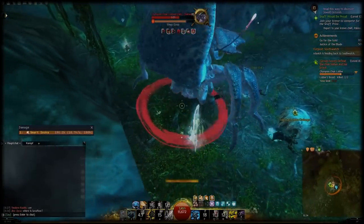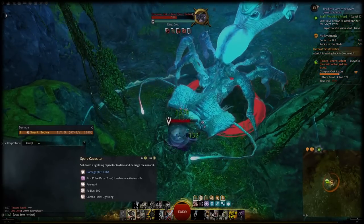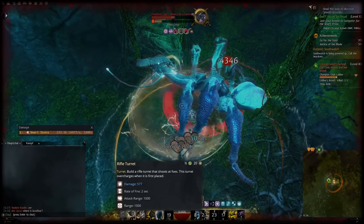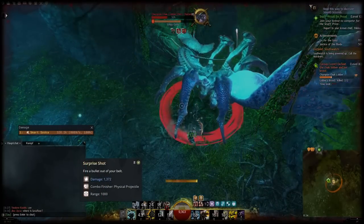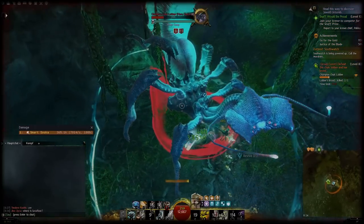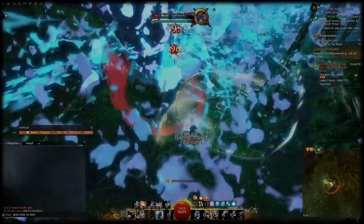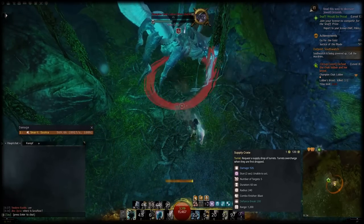Shredder Gyro also comes with a very nice tool belt skill, Spare Capacitor — yet another daze in a lightning combo field. Since it's not used in the main rotation you can save it and use it combined with Rocket Charge for a triple daze combo. The final utility skill is Rifle Turret, which can be placed anywhere and will shoot enemies. It's a very good passive source of damage, and the largest part of its damage actually comes from the tool belt skill Surprise Shot — which damages enemies without a cast time, so you can press it whenever it comes off cooldown for free damage. As the elite skill I usually run either Supply Crate or Mortar Kit. Mortar Kit gives additional utility and ranged damage, though rifle or grenade kit are better if you intend to damage from range. Supply Crate drops a random set of turrets for 60 seconds and is also, what a surprise, another stun.